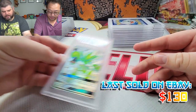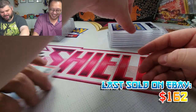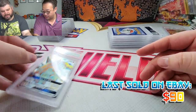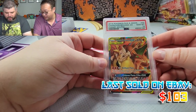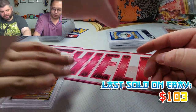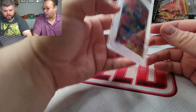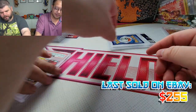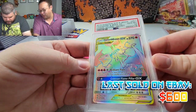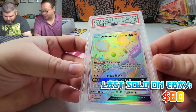Scizor PSA 10. Charizard PSA 10, Articuno PSA 10, Ninetales PSA 10. Turtonator PSA 10. Brixon PSA 10, Brixon and Charizard full art PSA 9 — but I think I have two. Boom, 10! And the rainbow rare — boom, PSA 10! Incineroar PSA 10.